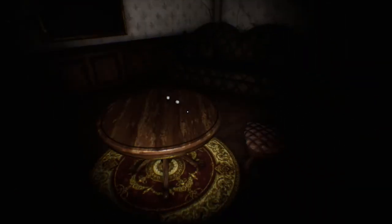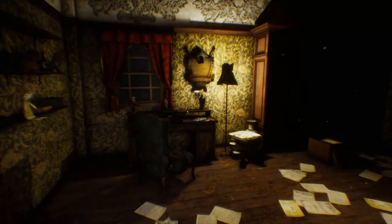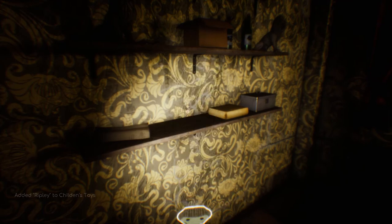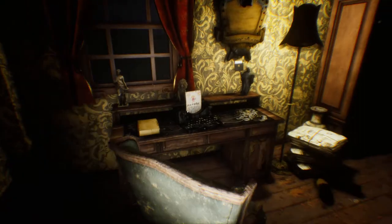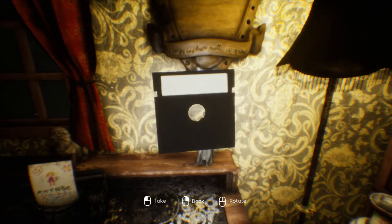Also, it's very easy to overlook an essential item. You can pick up stuffed toys, and I was thinking I need those for some reason, but they turn out to be collectibles and nothing more. Same goes for the notes that are lying around — I was thinking I need to read all of these for clues, but no, they're just there for the story.